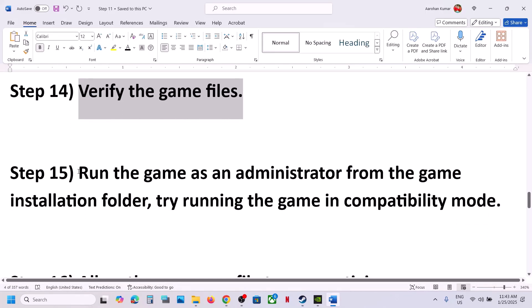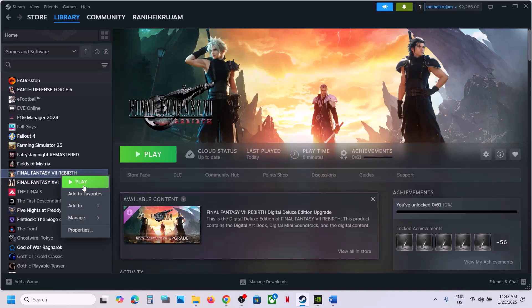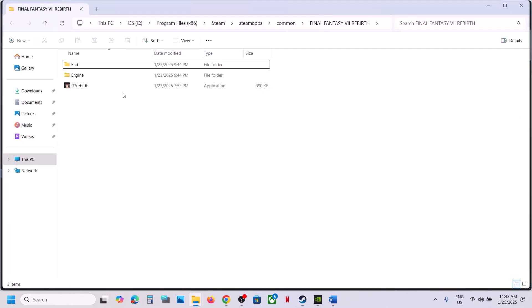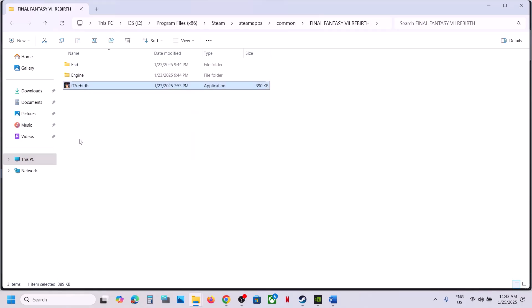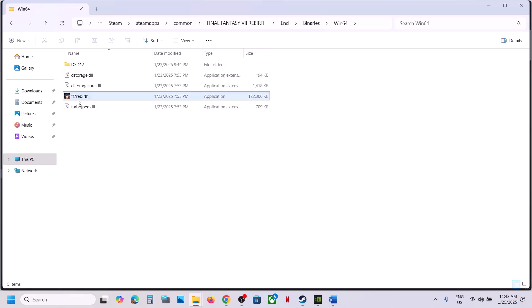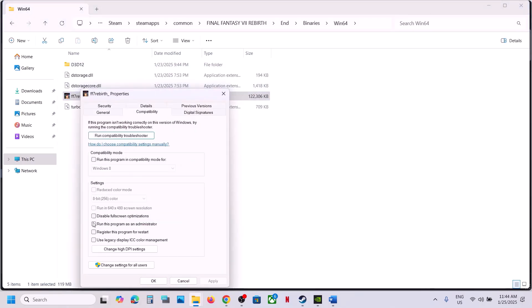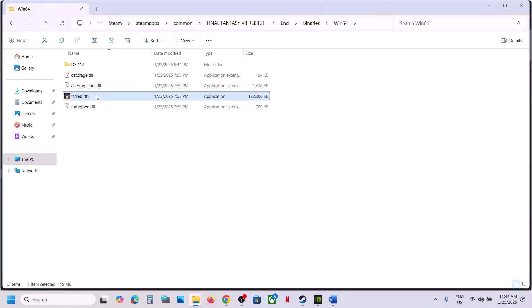The next step is to run the game as an administrator from the game installation folder. In Steam, right-click the game, select Manage, then click Browse Local Files. Open the 'End\Binaries\Win64' folder, right-click the game exe file, select Properties, go to the Compatibility tab, and check the box that says 'Run this program as an administrator'. Click Apply, then OK, and launch the game.